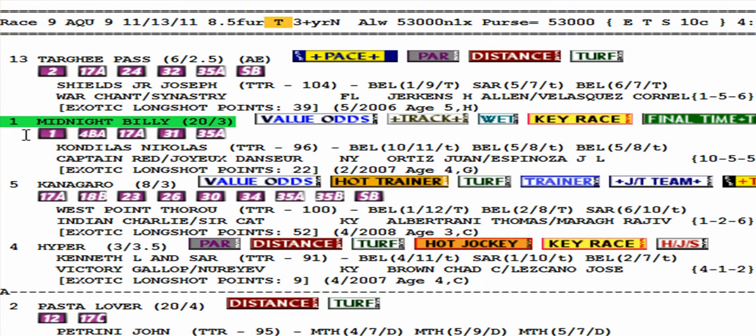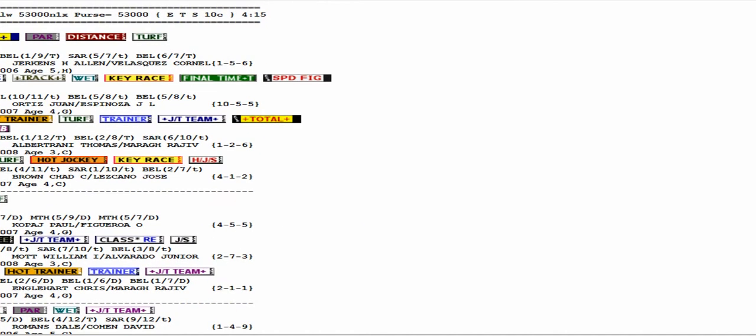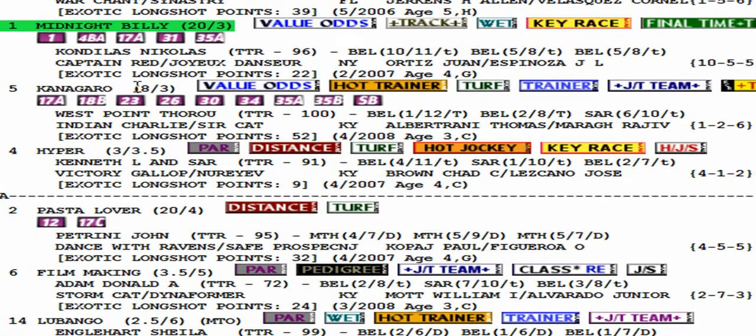My focus is on the value odds horses — they get the icon for a reason. The only thing we need to do is see what the offering is at post time to make a decision. I've got number one Midnight Billy and number five Kangaroo. We need to see what's going on at post time before we proceed.